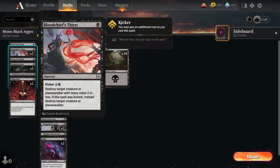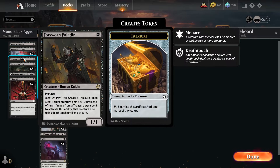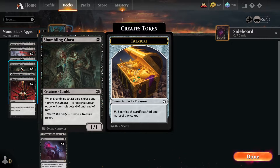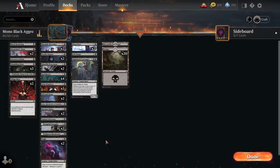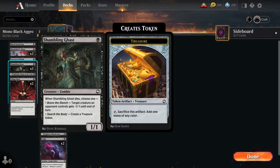Blood Chief's Thirst is one of the best removal spells in the game - you can't beat it early on. Forsworn Paladin is a 1/1 with menace that can get bigger, and if you're really mana screwed you can make a treasure token, but that's like emergency use only - just being a 1/1 menace is the main reason we run it. Shambling Ghast gets in a lot because people don't want to trade their 2/2 creatures into it, and it acts as a removal spell for things left at one HP or with naturally one toughness.